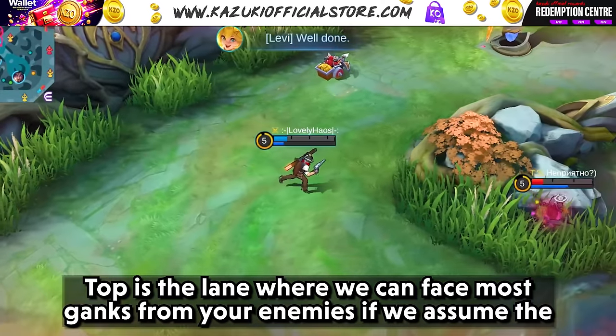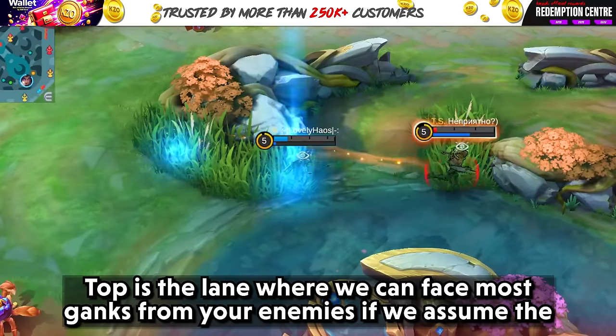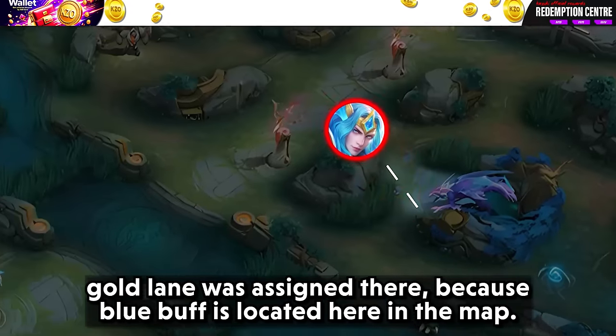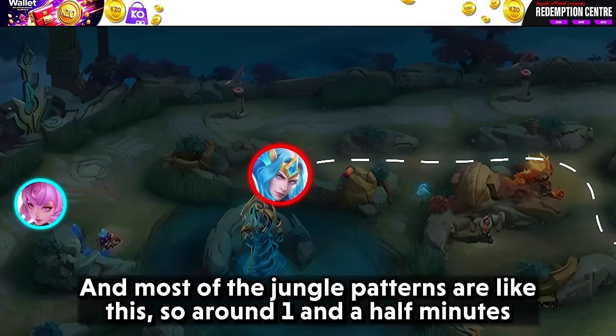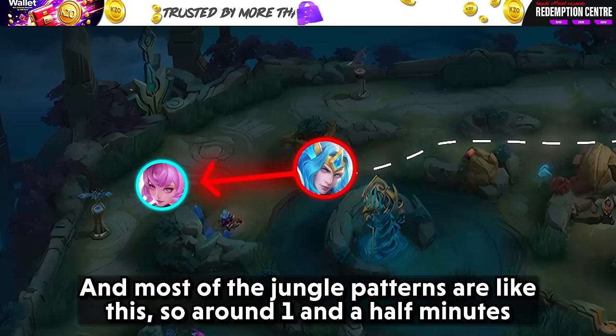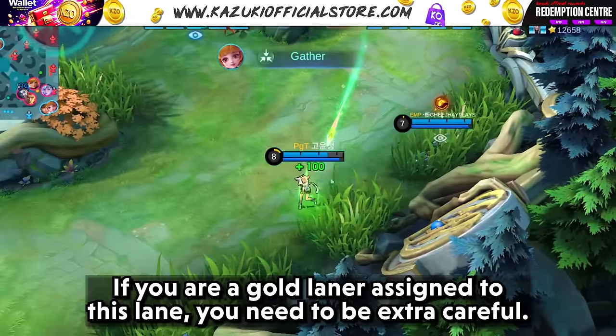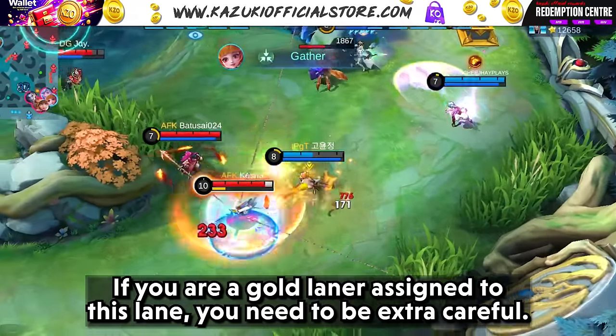The top lane is where you can face the most ganks from enemies — assuming the gold lane is assigned there — because the blue buff is located nearby. Most jungle patterns pass through here, so around one and a half minutes is the time frame where you can face your first ganks from enemy junglers. If you are a gold laner assigned to this lane, you need to be extra careful.